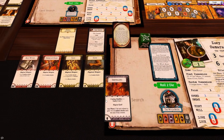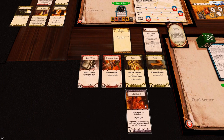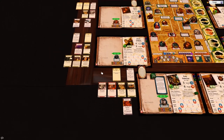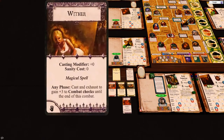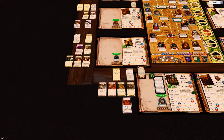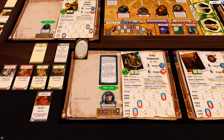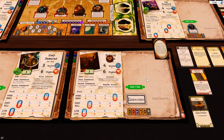Shriveling! And someone already has wither up here, so wither and shriveling is a good combo - for one sanity loss you can get nine dice. That's done.